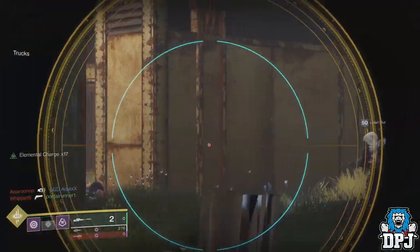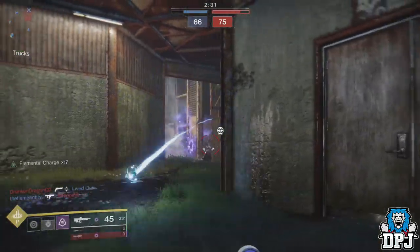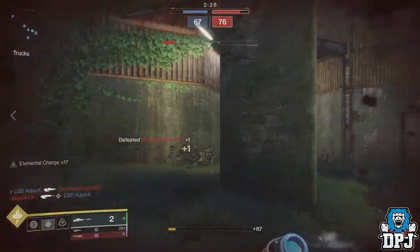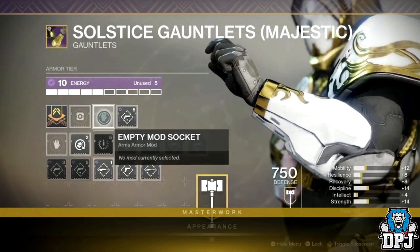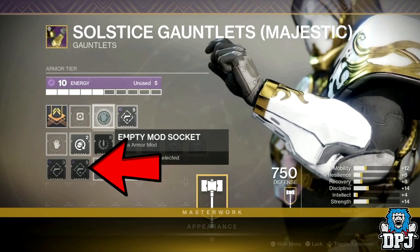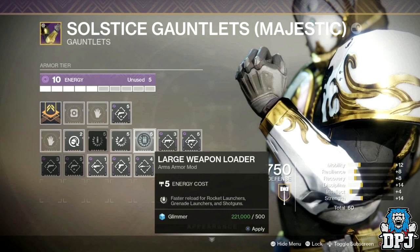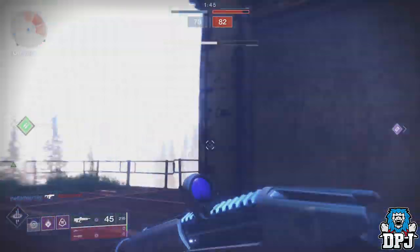Luke Smith doesn't go into full detail about the 11 mods, but I do hope they cover all areas of weapons like scavenger, unflinching, and so forth. Going back over the recent stream I've figured out all 11 mods he's talking about — and it's good news. As you can see on screen, if you want to use a hand cannon loader on a gauntlet it costs 3 of your 10 energy points. Enhanced hand cannon loader costs 5. If your second weapon is a shotgun and you want a shotgun reload perk, the 'large weapon loader' covers this but costs 5 additional energy points.